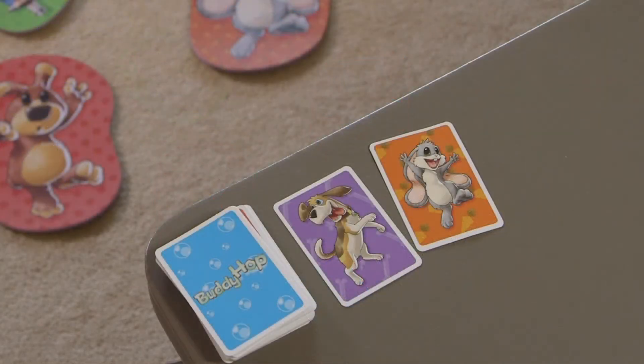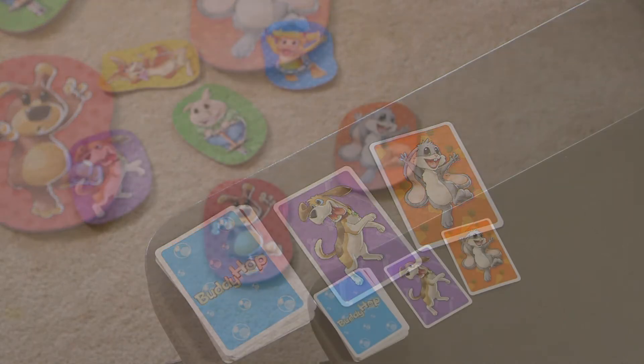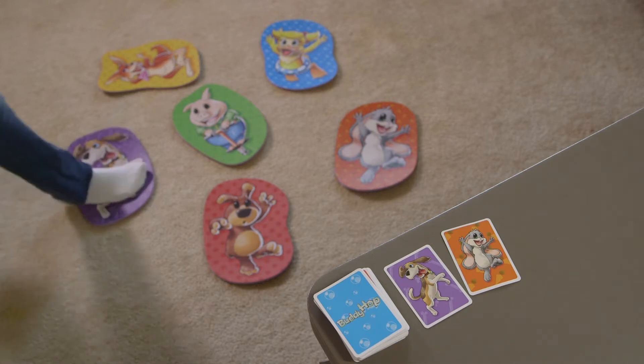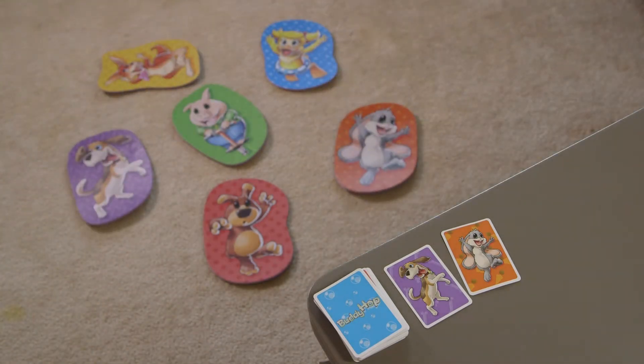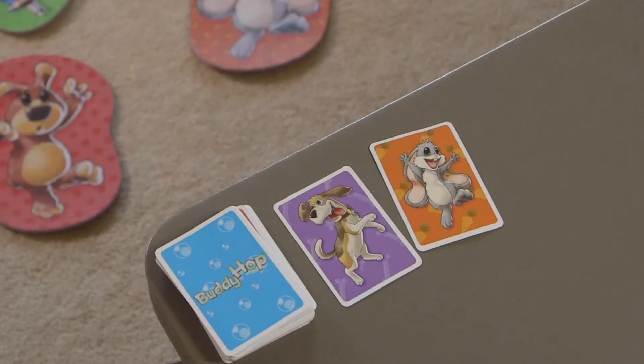The first player looks at the two face-up cards on the table and tries to memorize the characters in the order shown. Then he moves over to the character mats on the floor and tries to step on the mats in the sequence they appeared on the line of cards. Once he begins to step on the mats, he cannot look at the cards on the table again.